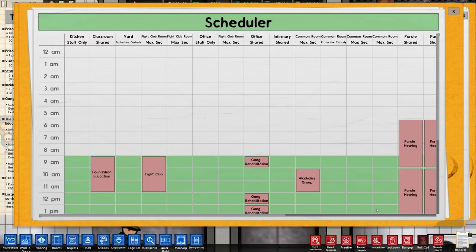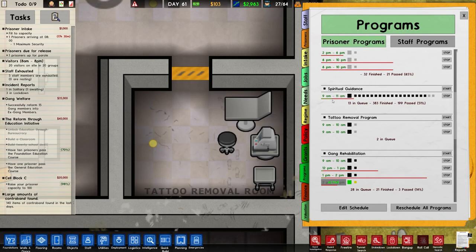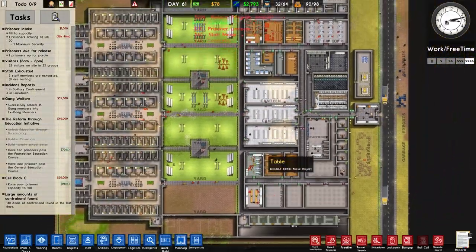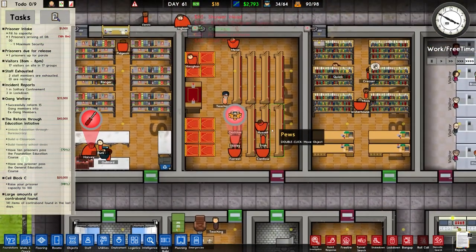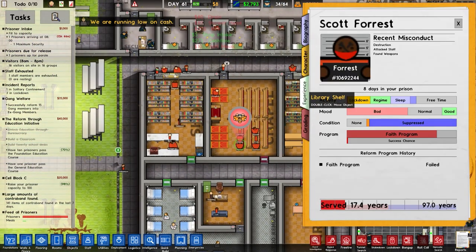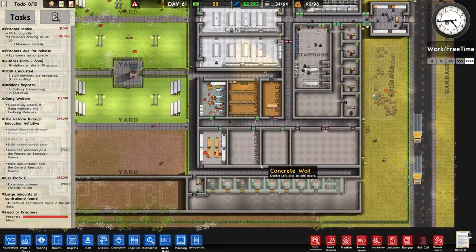I'm going to set up both and edit the schedule. Tattoo removal is in shared and protective. Let's just see how we get on with that one. Spiritual leaders are teaching in here but there's some planning going on, so they are technically attending the faith program but they're also doing plans, which means if we check out their experience their success chance will be absolutely nothing. Practically. As we sort of expected.